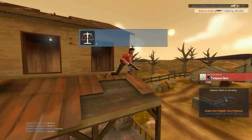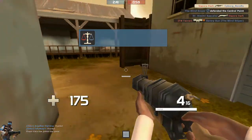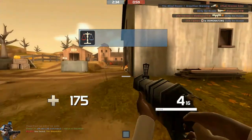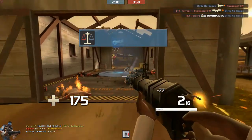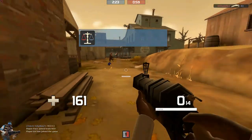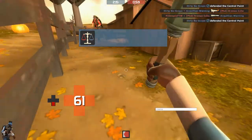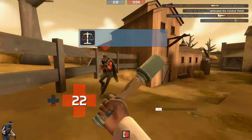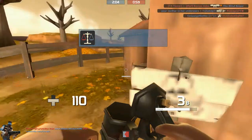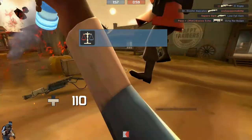I totally could have got that kill. Stupid Scout. Control point it is. Yeah, but I am not the greatest as a Demo, or really any of the classes in Team Fortress. It's just really me trying to get some kills, trying to have fun, trying not to get killed by a friggin' Sniper. That's always an interesting thing.